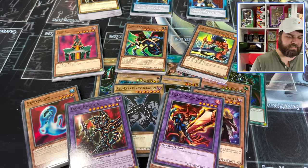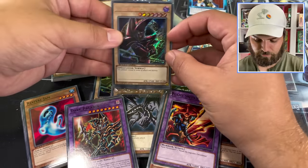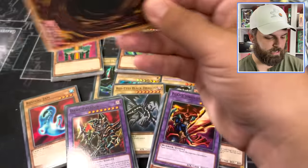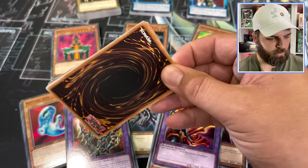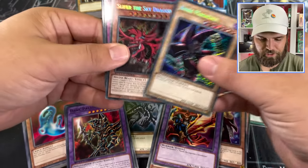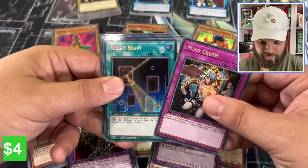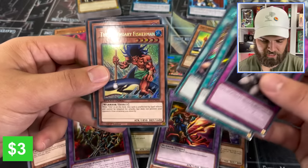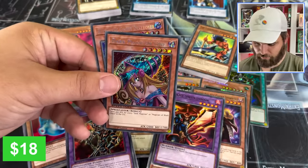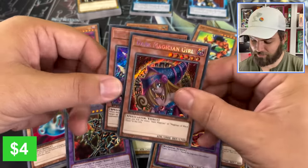Let's check out these graded packs — this is a full case we opened. First graded pack here: it's 12 per graded pack. So we have Dark Magician and Slifer — those are the same every time. Mind Crush, Night Beam, Exchange, Legendary Fisherman, Dark Magician Girl — oh my goodness — and Kaiku the Ghost Destroyer. Wow.